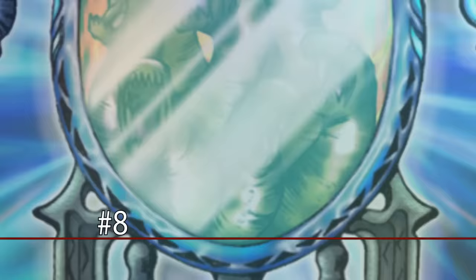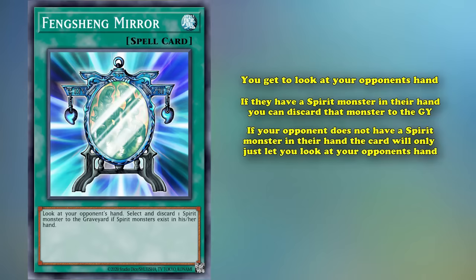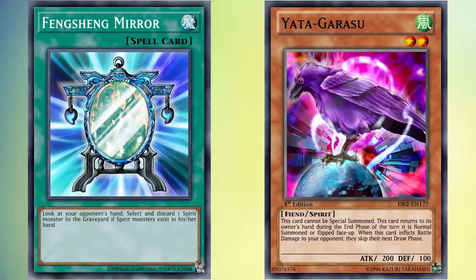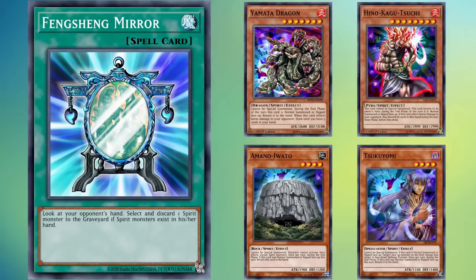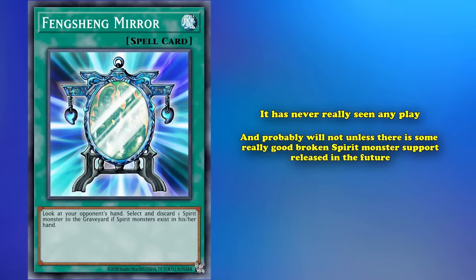At number 8, we have Fangsheng Mirror. This is a spell card which has the effect where you get to look at your opponent's hand, and if they have a spirit monster in their hand, you can discard that monster to the graveyard. So if your opponent does not have a spirit monster, the card will only just let you look at their hand. If you're able to resolve the effect correctly, it's not a half-bad effect — the problem is that people don't really play spirit monsters, and they weren't heavily played when this card first came out either, despite the fact it came out in the same set as Yatagarasu, which was one of the longest banned cards in the game. Part of the reason Yatagarasu was banned was because of a combo that would search it out of the deck anyway, in a way where Fangsheng Mirror wouldn't be able to counter it. There were other spirit monsters that saw competitive play over the years, but only in very niche amounts — nowhere near enough to want to run a specific counter card like Fangsheng Mirror. So it's never really seen any play, and probably won't unless there's some really good broken spirit monster support released in the future.